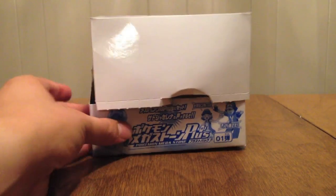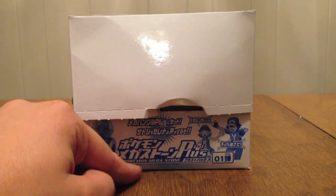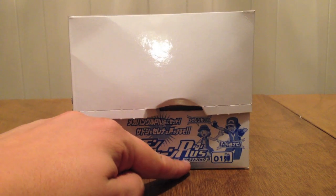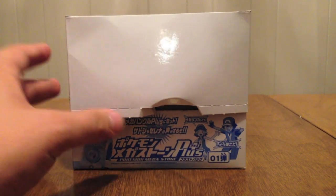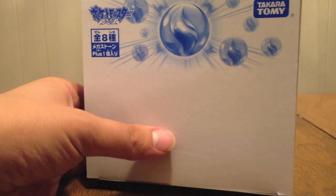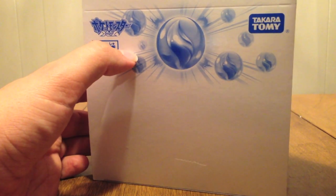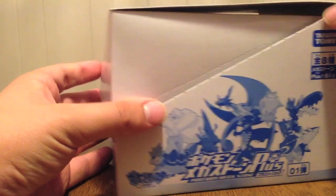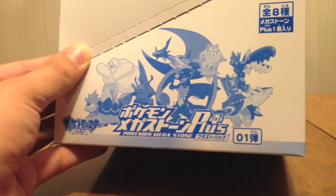Let's look at the actual box first. The box says Pokemon Mega Stone Plus, Pokemon Mega Stone, Blast Pack 01. There's Ash and Serena, there is a Mega Bangle, the top says Mega Stones, it says there's 8 varieties, Pokemon XY. The series on the side shows the Pokemon that you get Mega Stones for.